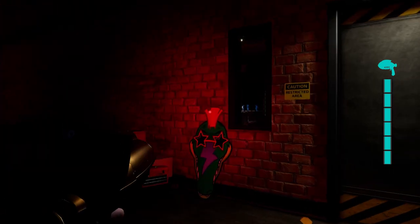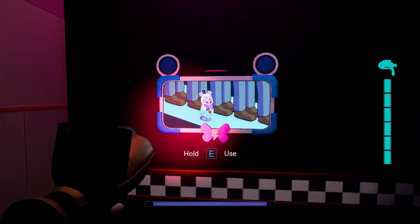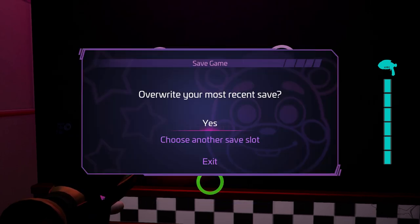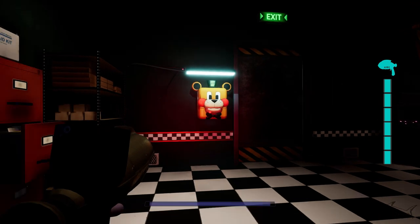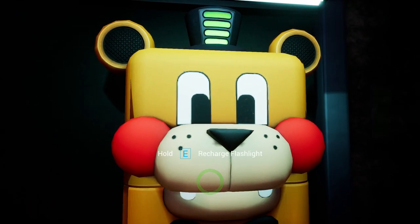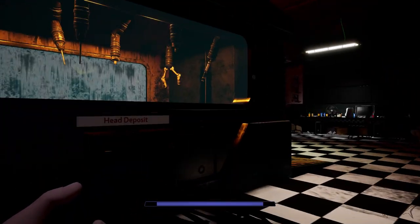This room on the left is the place where you have to save. I strongly advise you to save if you reach this point — it's very important. Then you have to recharge your flashlight because you may need it in the mission. This is something I always like to do.